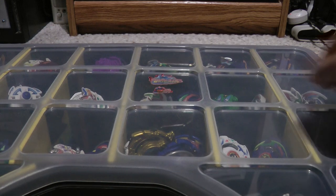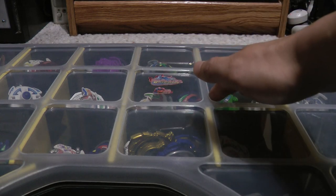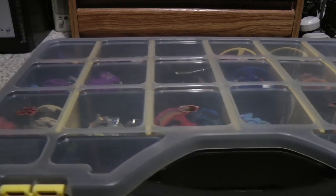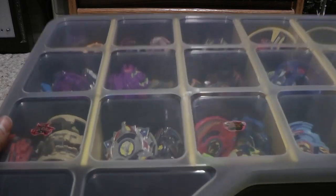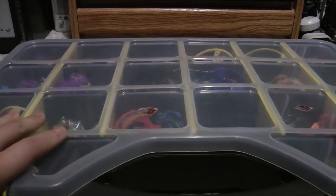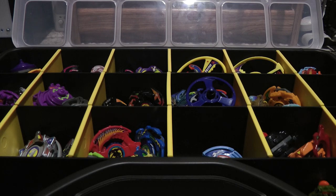That is it for the Blade Breakers case. As you've noticed, I did put some stickers on this case - they were from my old V-Force and G Revolution cases, and also my old Blade Breakers case from like 2013 and 2014. Now for the next case, which is the other Bladers from the original. Just like with the Blade Breakers case, I put some stickers from my old G Revolution case. This side is PBB All-Stars, and this side is Bartha's Battalion, and of course Bega. As always, these are all in chronological order by first appearance, and it goes by teams this time.